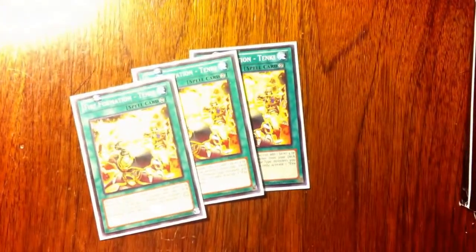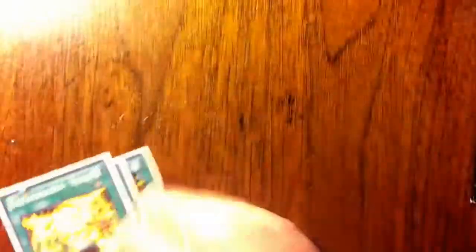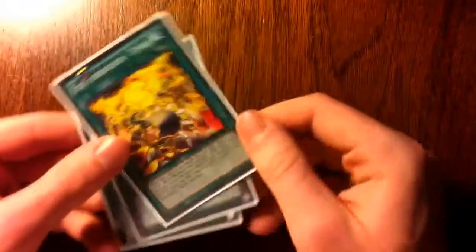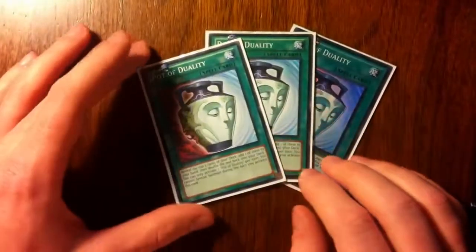Then we have three Tenkabito Shien. Because I have five Beast Warriors and I have trouble hitting big monsters, that's what these are for — to crash into big monsters using the Bear. Since I don't do much special summoning, I have three Pot of Duality for consistency. My opening hand doesn't usually have a monster, so usually I Duality into a Tenkabito, or have a Duality and grab those.